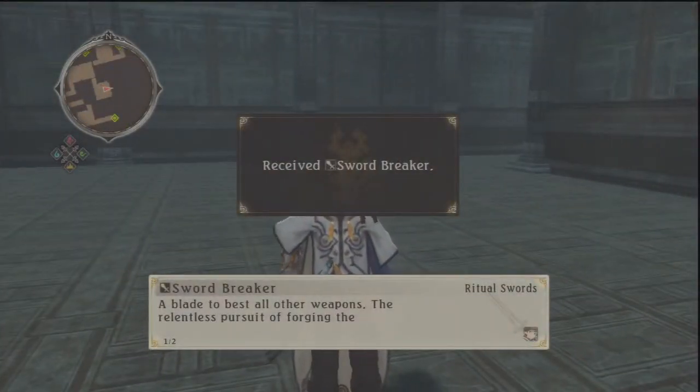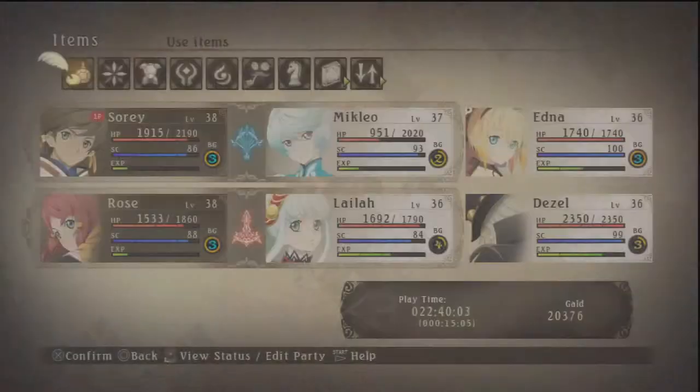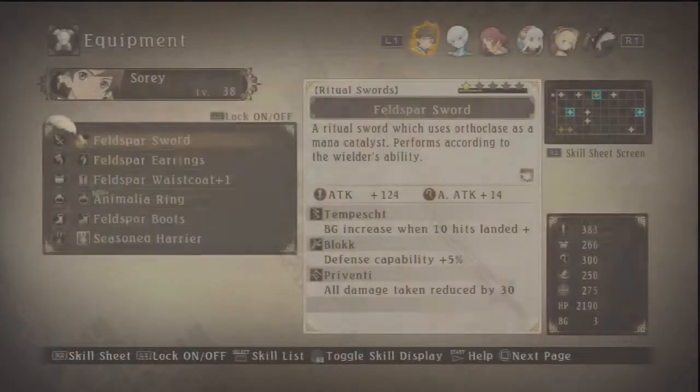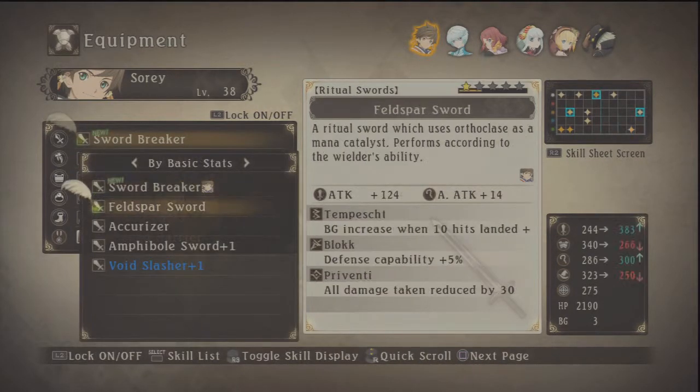Swordbreaker. Can I not view the rest? Swordbreaker — any better than what I have now? Not really. It says it's supposed to be better but it's not. Apparently there's no second page. I'm pressing square, dammit. Give my feldspar back.